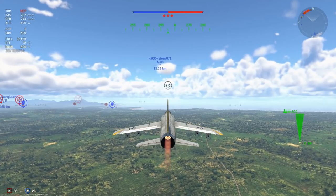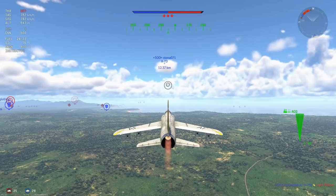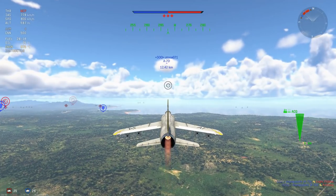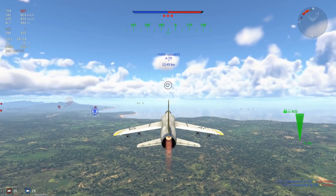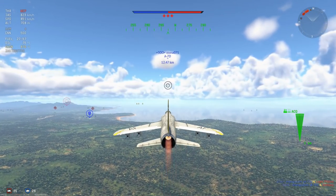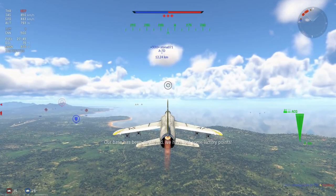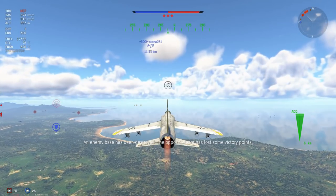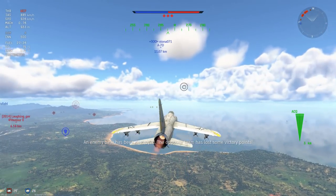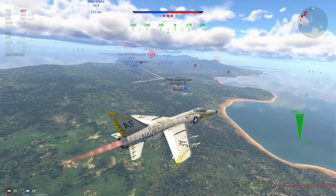This plane does 1,200 on the deck and is 9.0. No other plane at its battle rating is anywhere near as quick. The quickest you can get is probably the Swift F7 at 8.7, the Hunter F1 which tops out at around 1,114, the MiG-17 also tops out at around 1,117, and a couple of other planes come a little bit close.